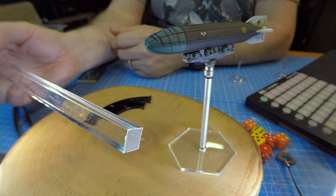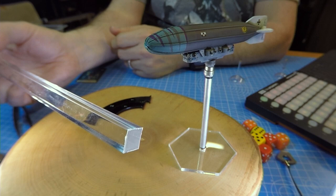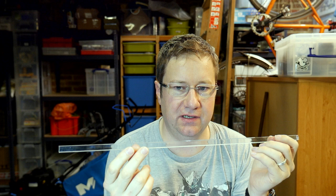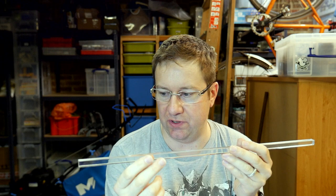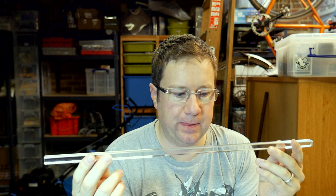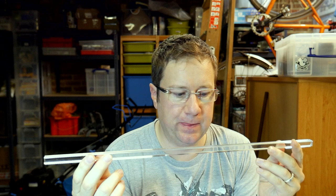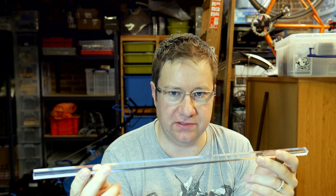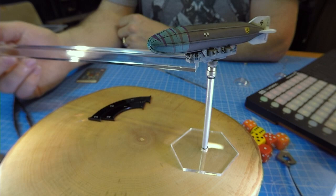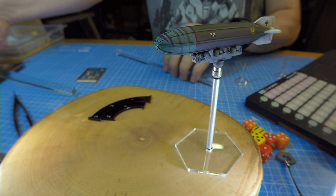I've had these perspex rods made up in different sizes — here's a ten inch rod, then twenty, and I'd have a thirty as well — for the three ranges, which are pretty much static in the rules. The reason I had these done was so that ranges could be easily used in the game without needing tape measures. Metal tape measures also have a horrible habit of attaching themselves to the magnets on the bases, so using perspex rods after a few trial games was very useful.